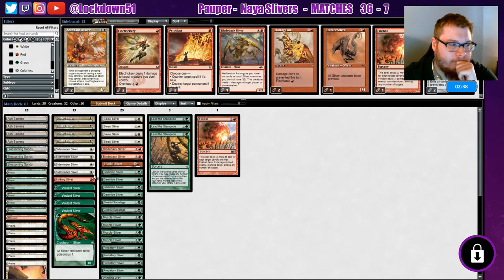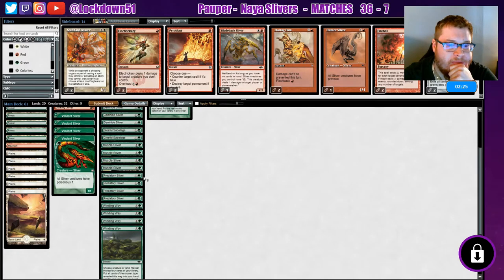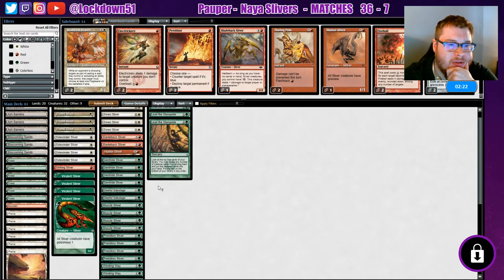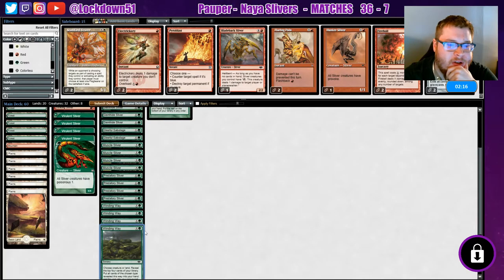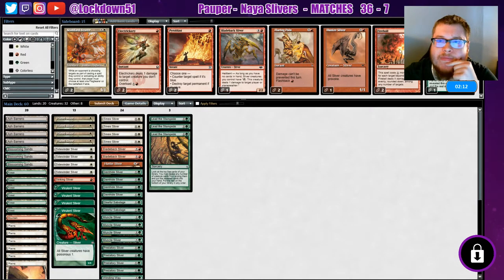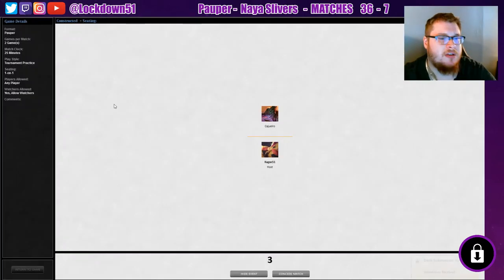Get rid of a Blade Back. I do like Striking in this matchup — Hunters also has its place in this matchup. Maybe we just don't need the Fireball, just the Gleeful Sabotage. Cut a Lead, or actually we'll keep Lead the Stampede and cut a Winding Way. We could counter their Thoughtcasts or their Gear Seeker — is it really worth it to bring in Pyroblast? It's not the best honestly, it's only got a couple targets. We'll keep it like this, this is fine.